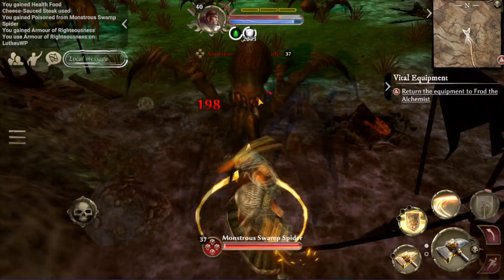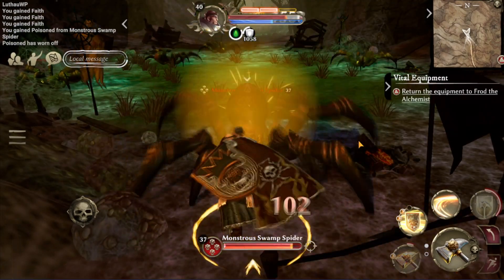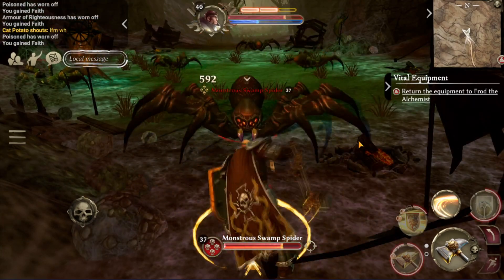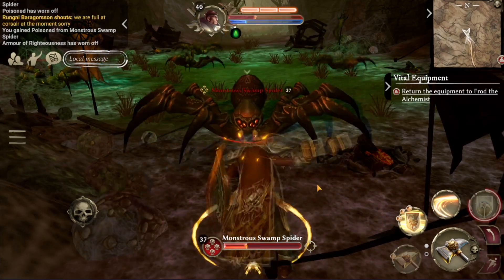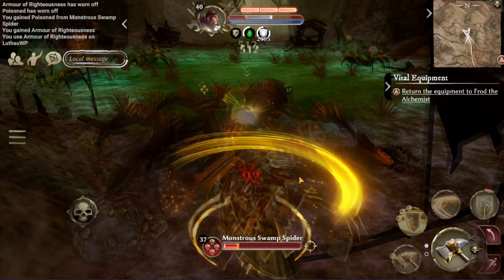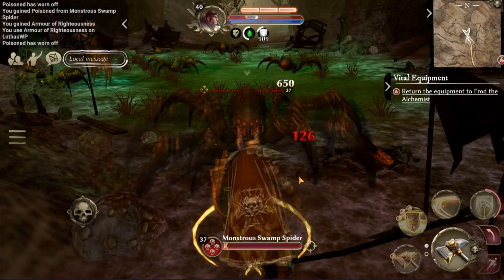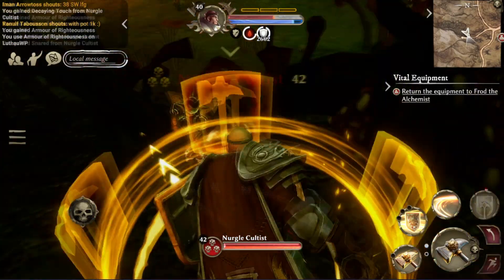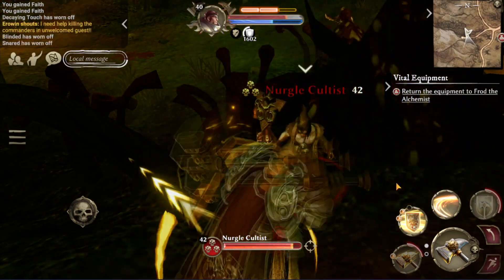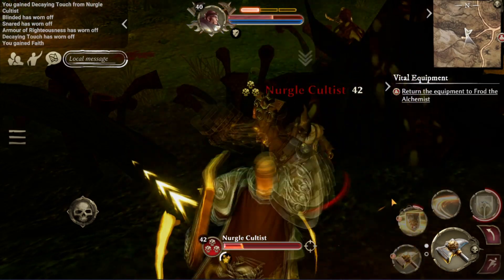And there you go — my pure tank build. As you'll see in these short clips, it's me taking on different skull levels of enemies. For example, the four-skull boss spider — you can solo it quite easily with this build. It may take a bit of time because you're not doing a lot of damage, but you're able to take a lot of damage, so it will be a bit slower than some other DPS builds. Same with three-skull enemies, which are quite easy to take on. And of course as you can see, you can group up a bunch of them using Lead Away and take down multiple at the same time.